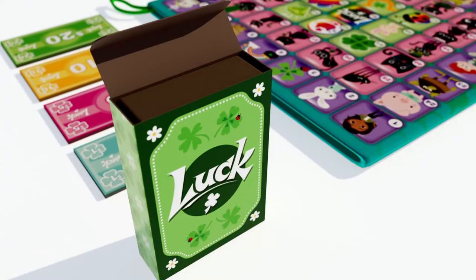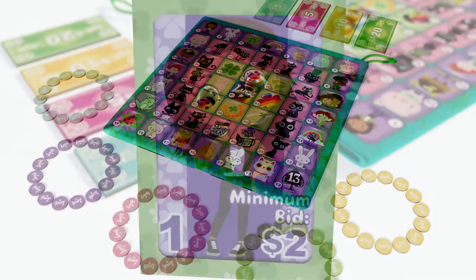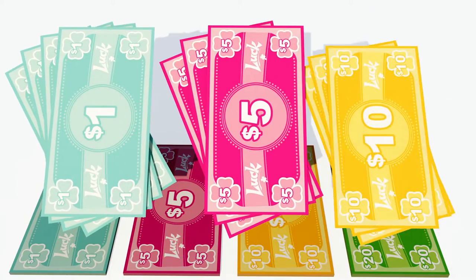Shuffle the cards into one deck and place it in the tuck box with the first card showing through the window. Randomly choose who goes first and choose a color for each player. Give each player $49 to start.